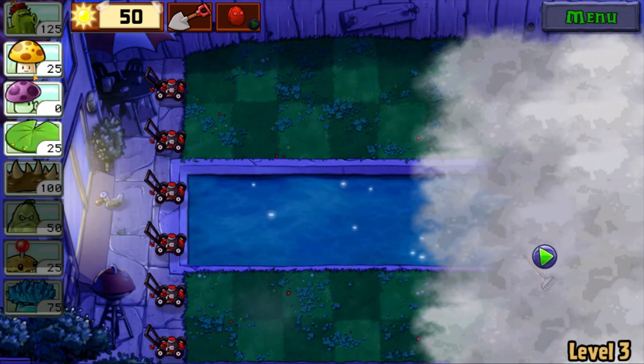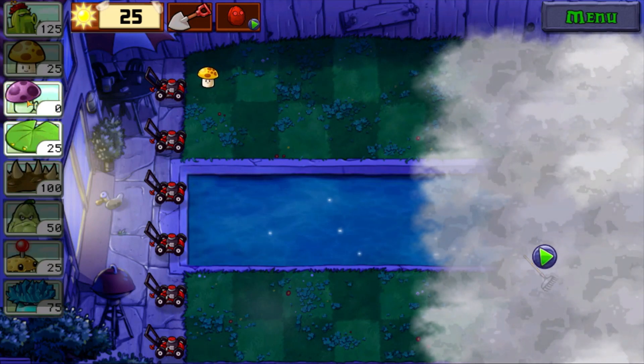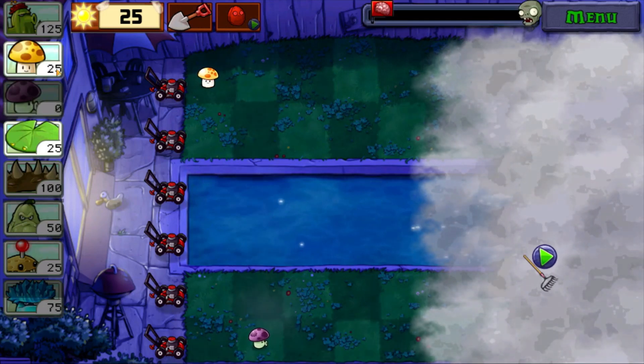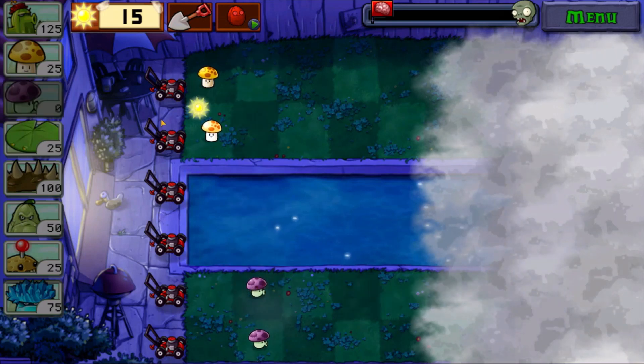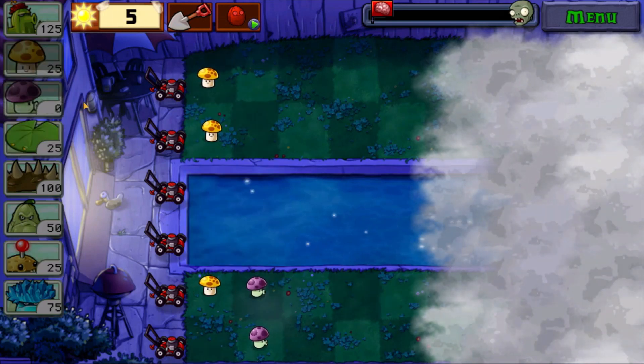Level 3 of the 4 category. Let's get started by planting down the Sun shroom and also the puff shroom. At the early stage of the game you do not want to plant down the lily pads — you want to plant down more Sun shrooms, and after that you can start planting the lily pads.